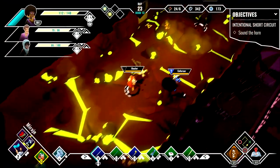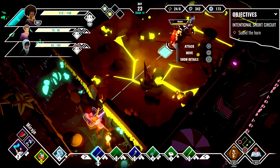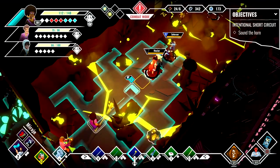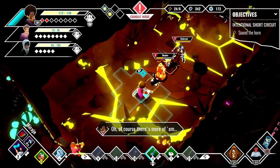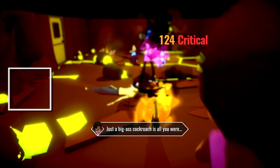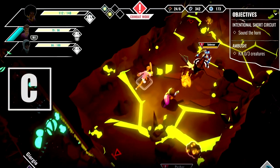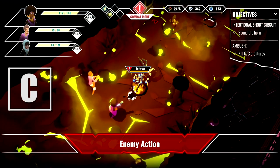Just when you think things can't possibly get any worse for the cruise ship industry, here comes Dread Nautical. This is a strategy survival game with a colorful cast of characters and 20 stages to fight through. Although the setup is fun and there's a lot to upgrade, this new release from Zen Studios is occasionally hard to control and far too repetitive. It squanders a cool premise with levels that are hard to tell apart and a campaign that takes too long to get going. I like the humor and the atmosphere, but Dread Nautical ultimately left me stranded at sea.